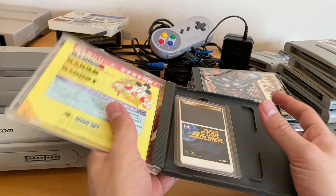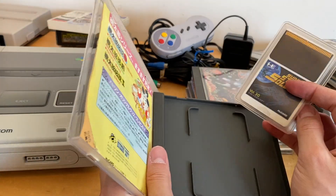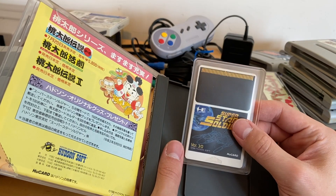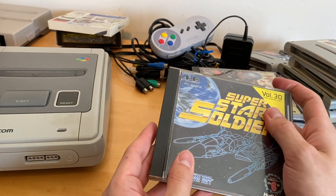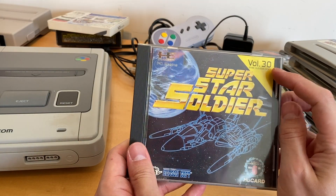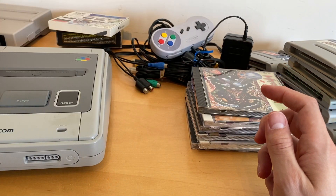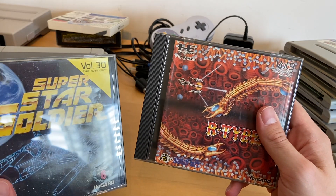Just gotta make sure it actually has everything — yep, still got it. The key with a lot of these is not every game sold as complete will have the nice protective plastic for the HuCard, but it's always a good plus when you can find it. So we got Super Star Soldier volume 30. I think Hudson actually numbered their games — Archetype 2 is volume 9.